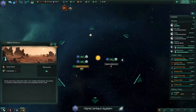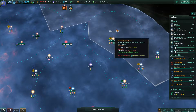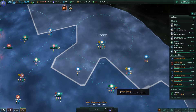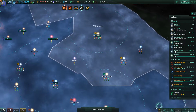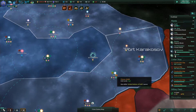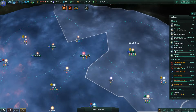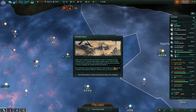Bethany four - system survey complete. Alpha Centauri one - can't do anything there. We've got a little bit of energy. If I brought that in, would that actually make this bit more self-sufficient? Maybe that's what I need to do - I think we had you in here. Colony established. These are colonized planets, aren't they?